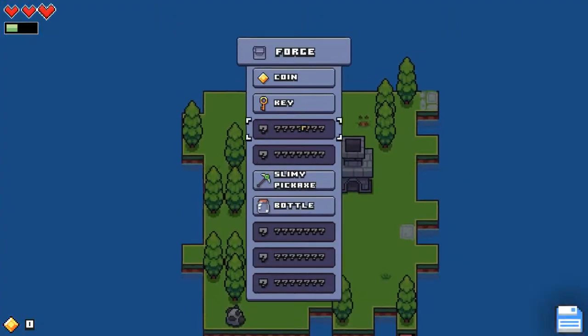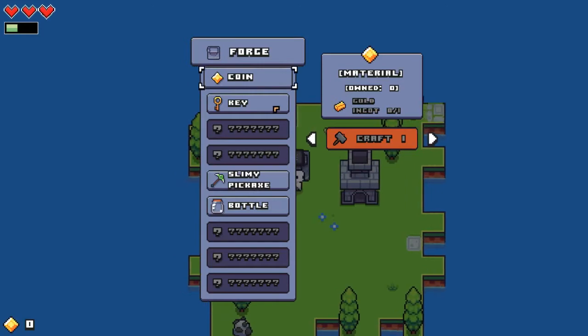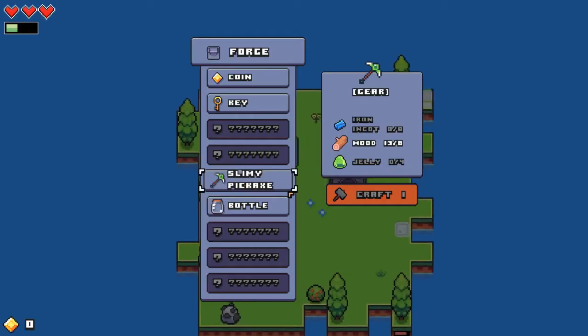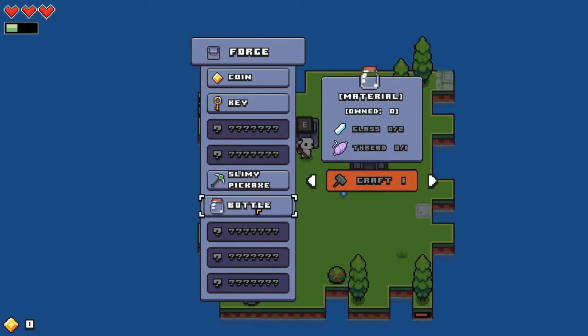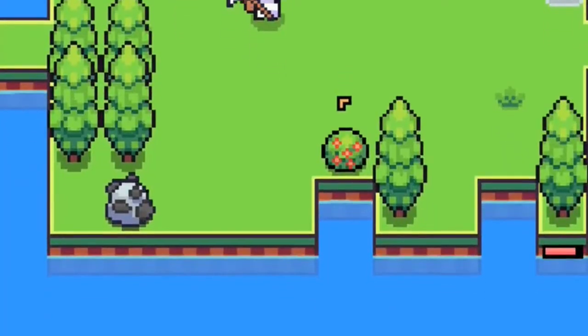We can make coins! What can I do with the coins? I can get keys and a slime pickaxe — I think that's better than the pickaxe I have. And a bottle — I think I can use that to catch the firefly.